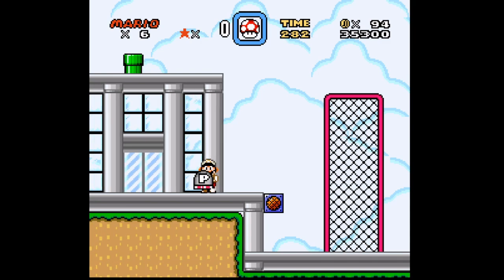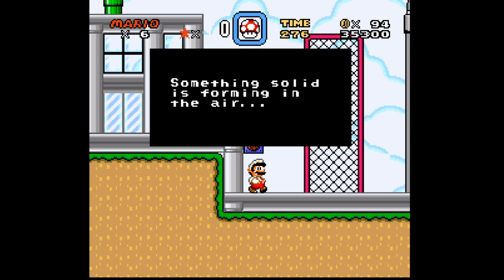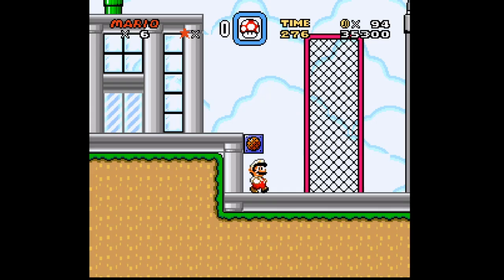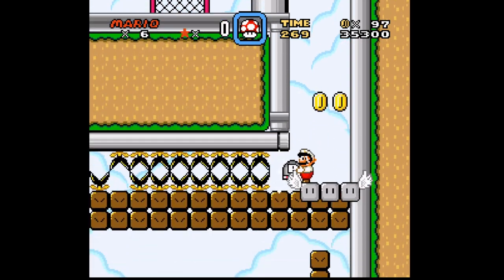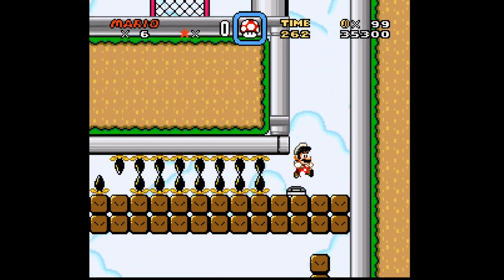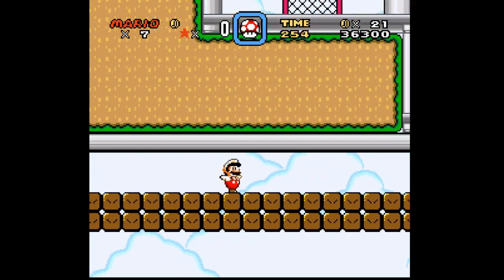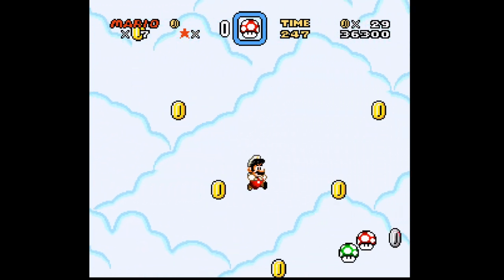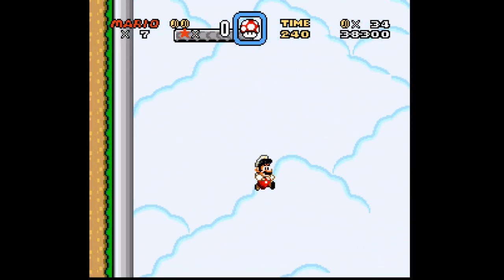You can grab this P-switch, which is optional. The idea is to just drop over here and the background will start moving. If you use this P-switch, you can get this Yoshi coin. I'm going to go back because the idea is to follow this trail of coins and grab that Yoshi coin. I missed it — the P-switch timing messed me up a little bit.